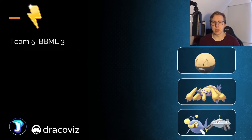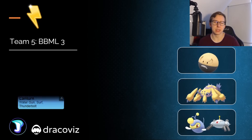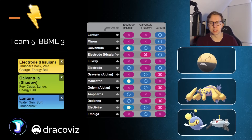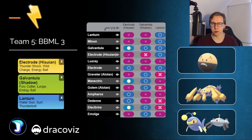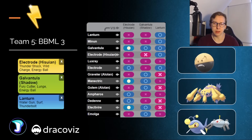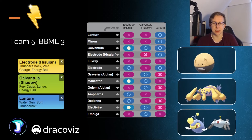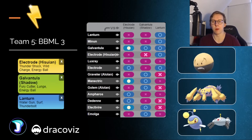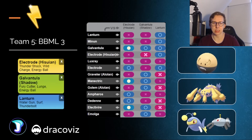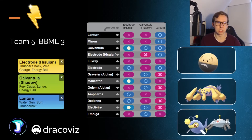Moving on to team number five, we're going to have the Hisuian Electrode in the lead, and we're also going to have Galvantula and Lantern — what a surprise! But this time around, we'd also have the option of Magnezone in the back, because you're going to have decent answers for Ground-type Pokémon there. This basically showcases how this meta is going to be — you can play every Pokémon in any scenario because every Pokémon is an Electric type. It's not really that you have to prepare for anything; you know what you're going to encounter anyway. Galvantula as a safe swap is very strong in the current meta, only really scared by Graveler and Alolan Golem. But again, it is just not really the greatest meta.